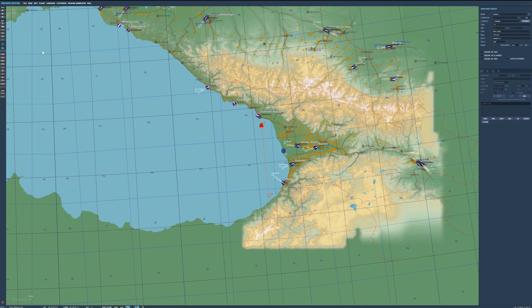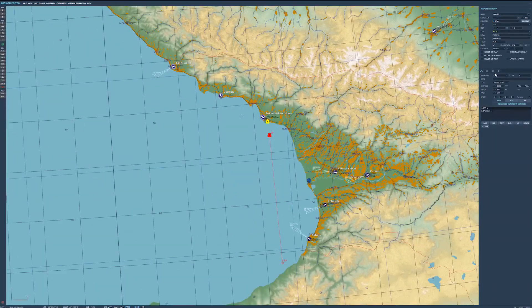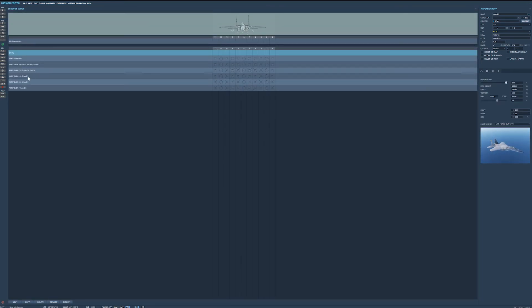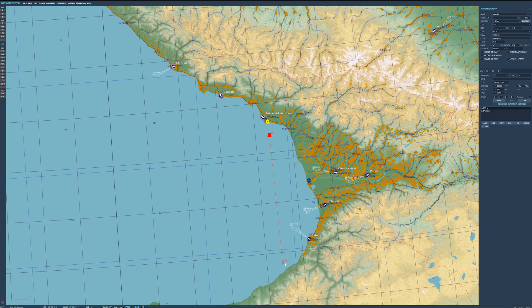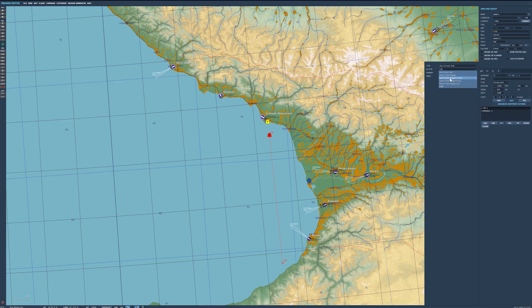Now we need something to kill the enemy, so we're going to create a quick AI F-15 laden with AIM-120s — give him six missiles, that should do for now. Place him at 10,000 feet and give him a waypoint set to 'search and engage in zone', making the zone nice and big.